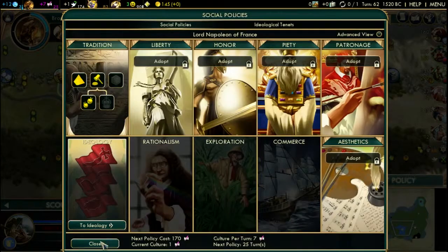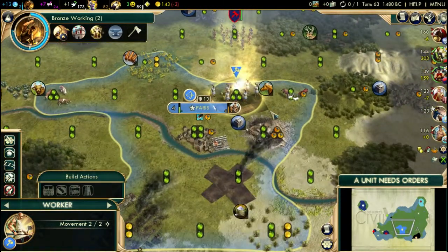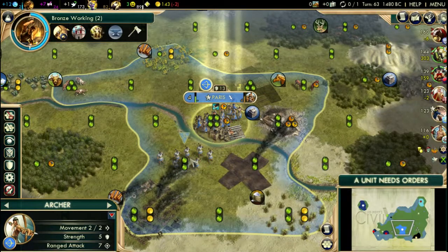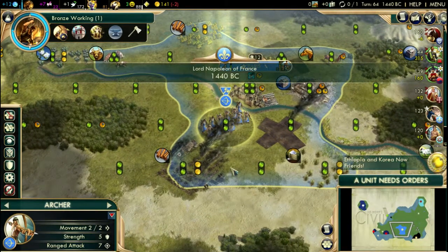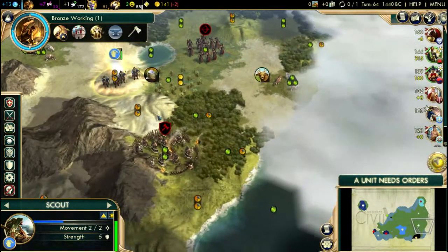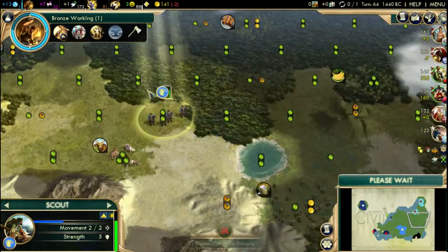Can we buy an Archer? Just to make sure we can defend ourselves — we need to guard that spot over there with the Warrior. There's a barbarian incoming. Let's go down there and repair that. We are losing a little bit of gold per turn — that's okay, we can manage. I'll repair that and it'll be over.